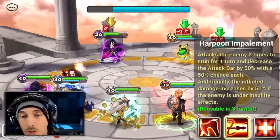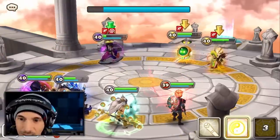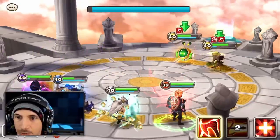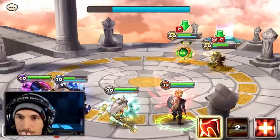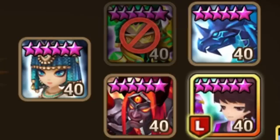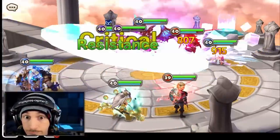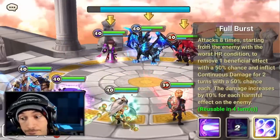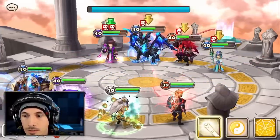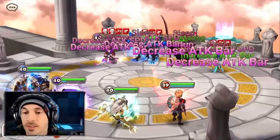We'll do Harpoon Impalement, I guess. I mean, it did some damage. It's an HP type unit, but it did some damage. We have it on speed, crit damage, and attack. Let's do defense break. I'm going to guess they thought the moor was on Despair — that would be my logic behind why they didn't pick a second spear. I don't know why they picked Varad. On the bright side, we're actually going to get to see her do some stuff.